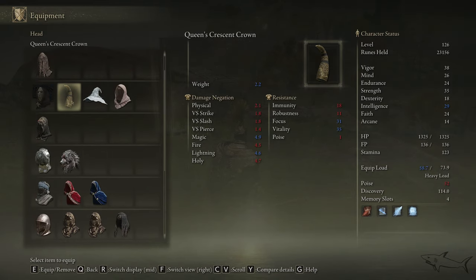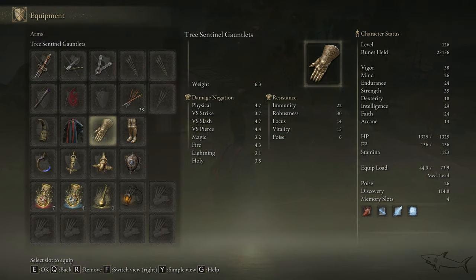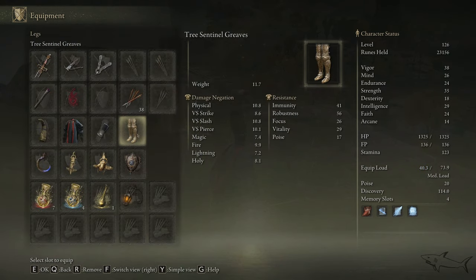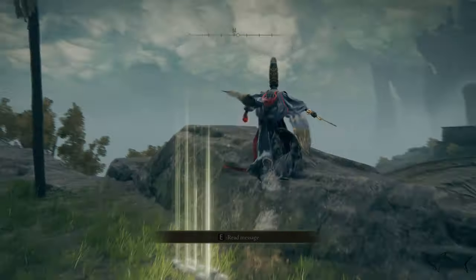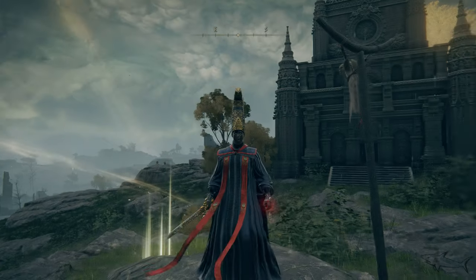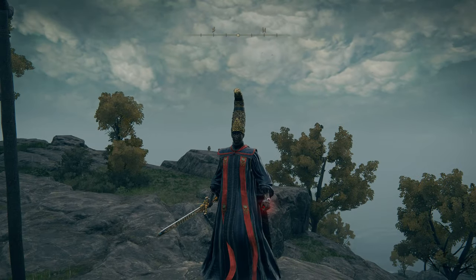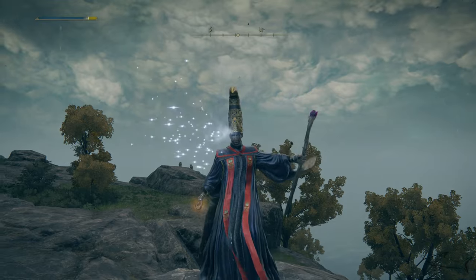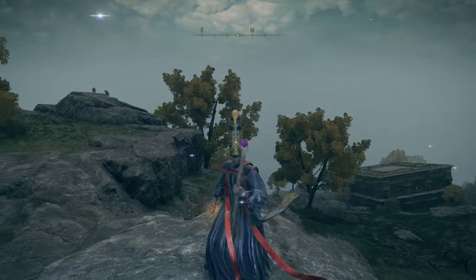The set is right here — the Queen's Crescent Crown, then the Queen's Robe, the Queen's Bracelets, and finally the Queen's Leggings. That's it — I'm a queen now! Look at that, it's crazy. This is the full set, this is how it looks. Tell me if you like it. I'm a warrior but for a warrior this is perfect — just joking.